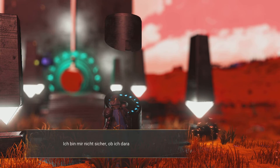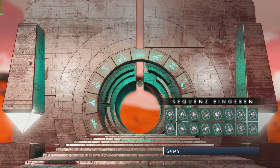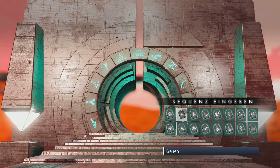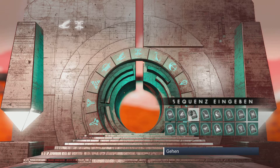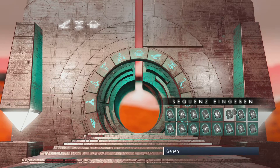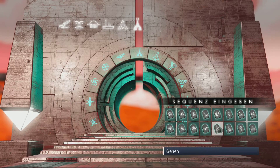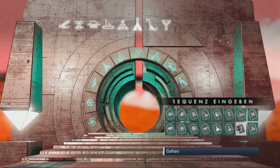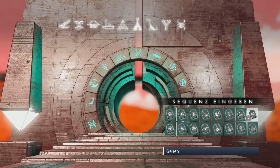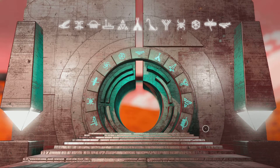So, I go to the portal to look for a living frigate. I must enter the glyphs. Zack, zack, zack, zack, zack, zack — okay.